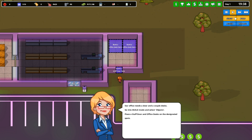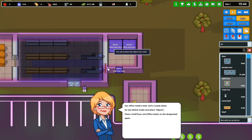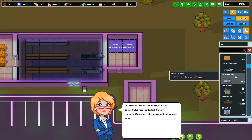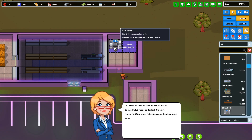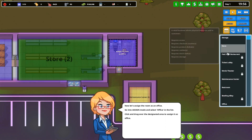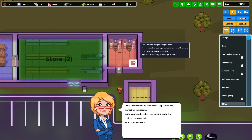All right. Now we need a staff door and office desks — staff door, office desk. Now we need to assign it as an office, right here. We got an office!